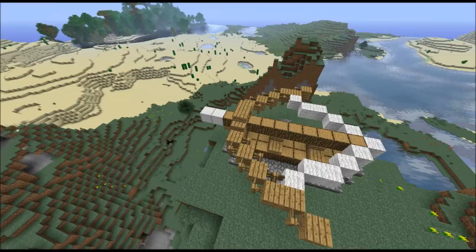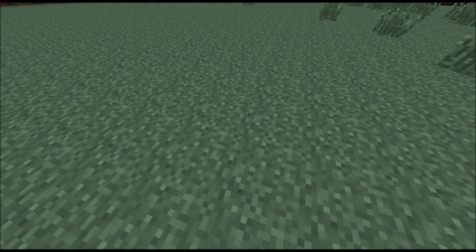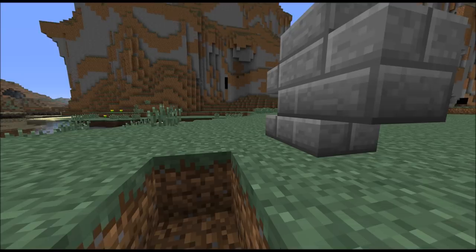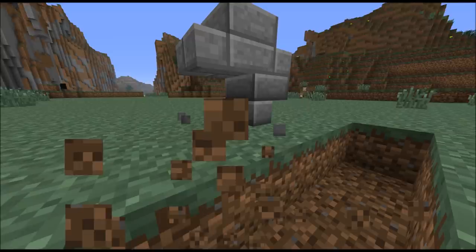The second design I want to show you is how to build a battering ram. We're going to start with building the wheels. For that you want to take stone brick stairs, place two of them and then two upside down stone brick stairs below them like this.